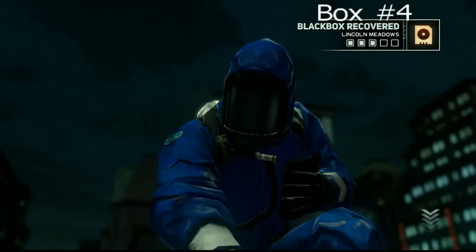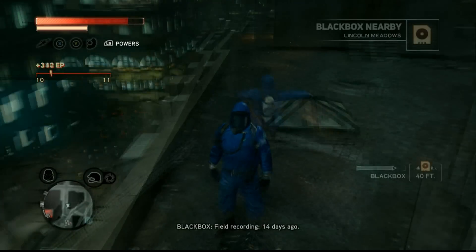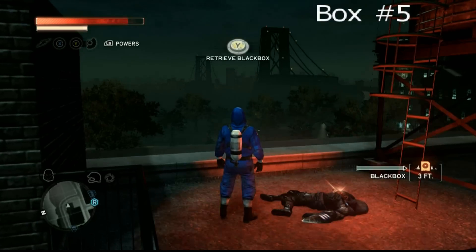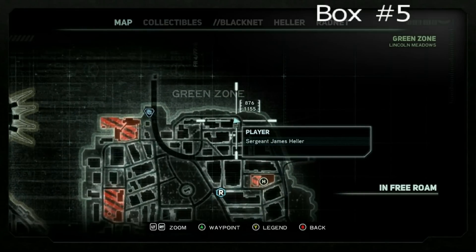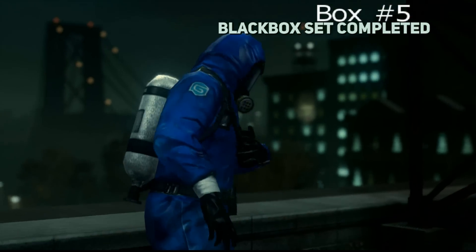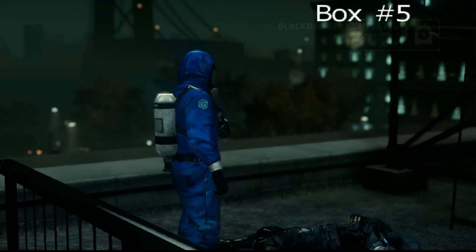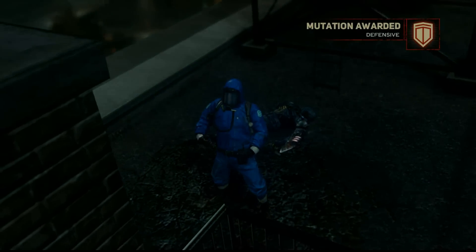And now we have our very last one — happy to get this one out of the way. This one actually took me a little while to find. The final black box for the green zone Lincoln Meadows, in one of the most northern sections of the map. Coordinates are 876/1155. Those are all of the black boxes for the green zone Lincoln Meadows section of Prototype 2. Make sure you stay tuned for all of the other black box guides — just click in the corner of the screen. Have a great day.